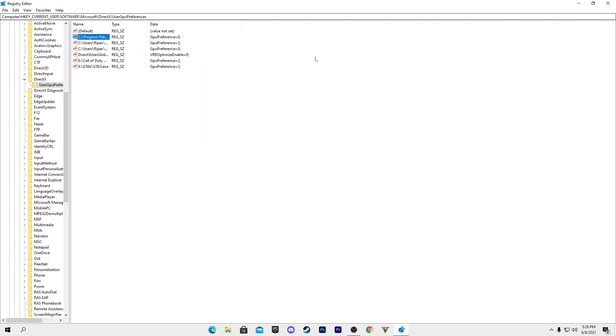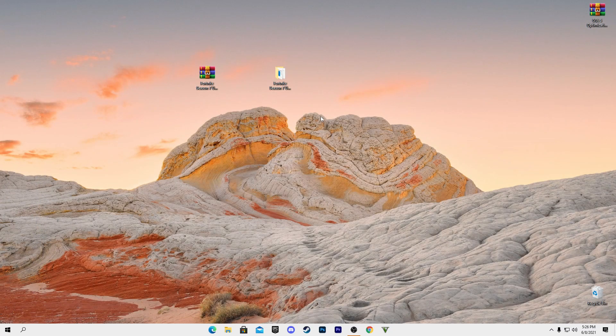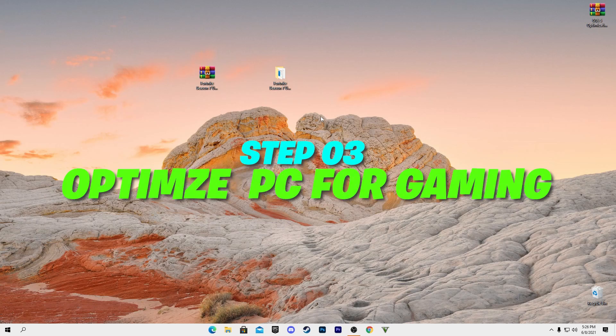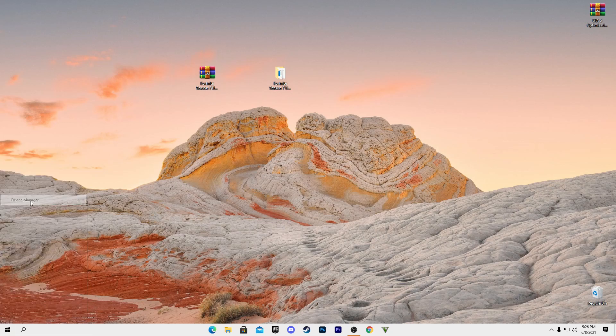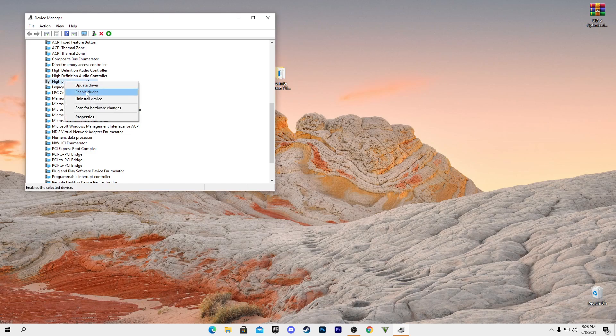Next, we'll optimize the CPU for Fortnite. Open Device Manager and disable the High Precision Event Timer. Right-click on it and select Disable. This helps improve CPU performance for gaming.